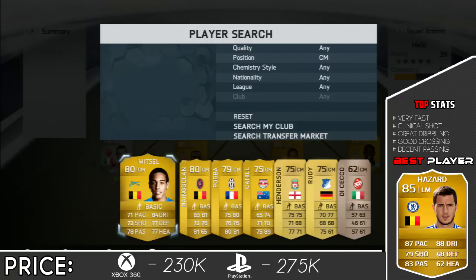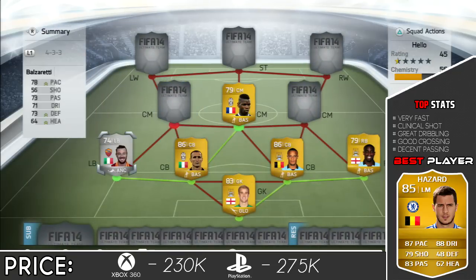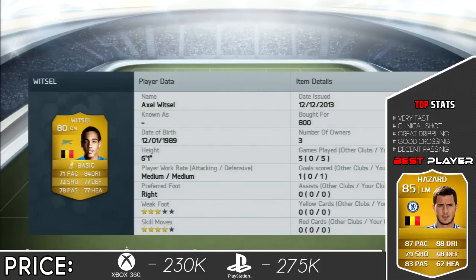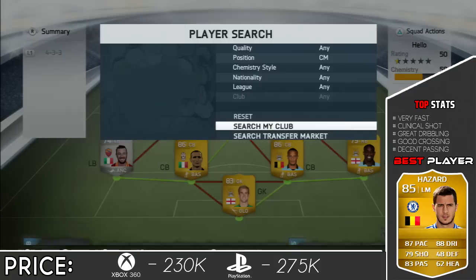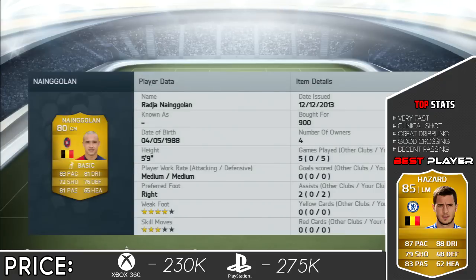Then we have the centre mid on the left hand side, and it's going to be Pogba - a very nice card, very good all around. Really enjoyed him. Then the right hand side centre mid in the 4-3-3 is going to be Axel Witzel. This guy is a great player - look at his stats, and he only goes for 800 coins. He got me a goal also. And the central mid is going to be Nan Golan - he was a very nice player. He got me 2 assists and has some good stats for passing.